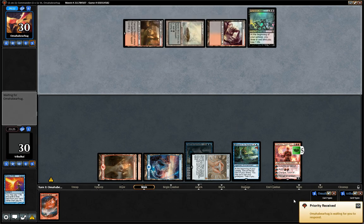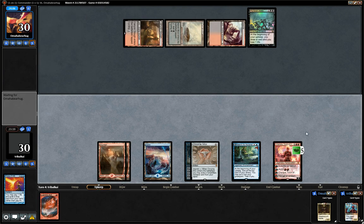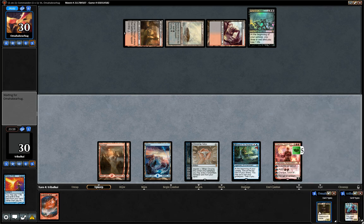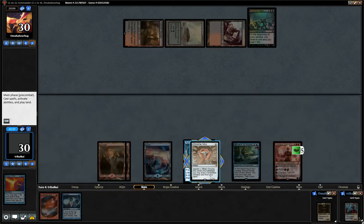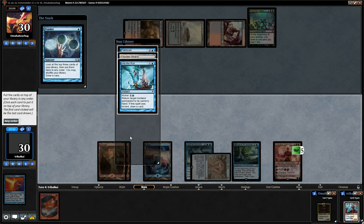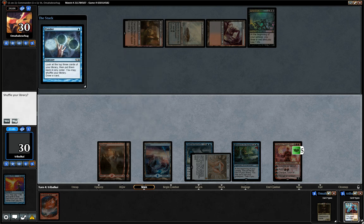Good thing about being up against Queen Marchesa is that with lots of spot removal being instants and sorceries — oh, Ponder. No, I don't want to put Ponder in the graveyard. With lots of instants and sorceries that Queen Marchesa probably has, we will be drawing a lot of cards with Niv-Mizzet. So let's go for... yeah, we need to play a land here.